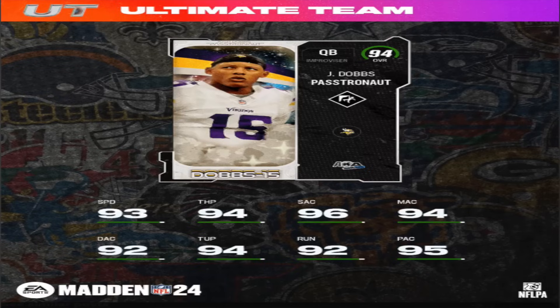Next up you've got J. Dobbs — 'Pastronaut.' That is the dumbest name I've ever heard. The dude throws a lot of picks, and he's obviously not somebody I'm very fond of. He started off good, had some good stuff going on for the year, and then he just sucked. I don't really care about that, although his card looks decent. If he has a decent release we could probably rock with him, but I think he'll be one of the cards that many do not utilize.